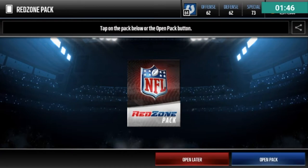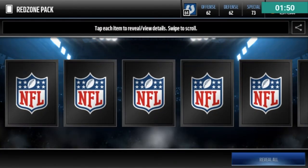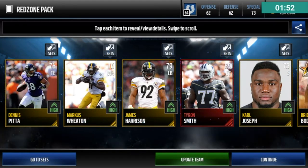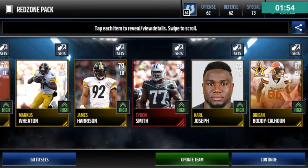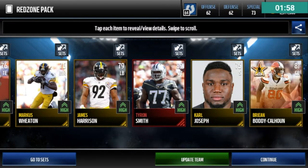We need an 89 or better. Let's reveal all right now. 89 — there we go, we got an 89! Tyron Smith. No other elites, but we got an 89. So no more eggs.